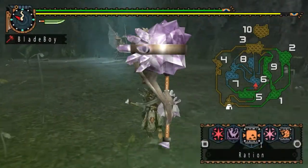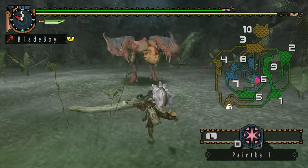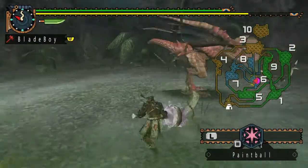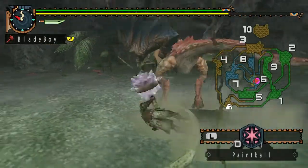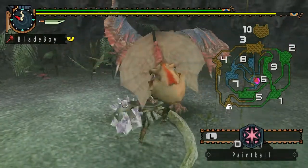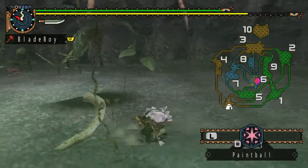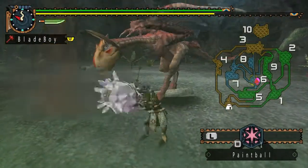Tip 5: Go for the Crystal Hammer early. The crystal hammer is an extremely powerful weapon early on. You'll need 2 light crystal, 25 iron ore, 7 ice crystals, and 10 carpenter bugs to make it. With this hammer, you can clear most quests in under 10 minutes, and it can be easily upgraded once you've unlocked the volcano location.